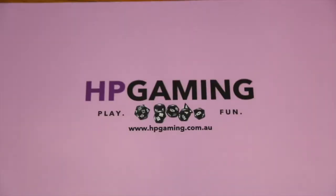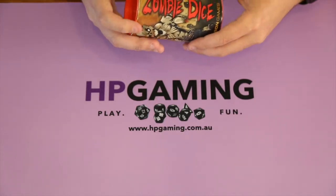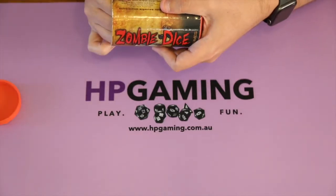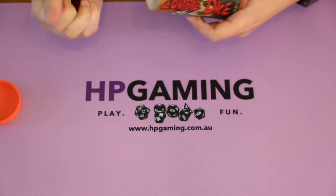In Zombie Dice, each player takes the form of a ravenous, hungry zombie trying to collect the most brains. The first zombie to get 13 brains wins. However, you must collect the brains while avoiding getting shotgunned by your victims. On each player's turn, they will take the cup, give it a shake, and draw out — without looking — three dice.